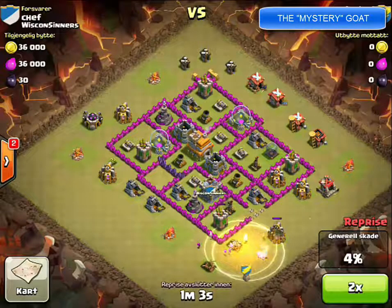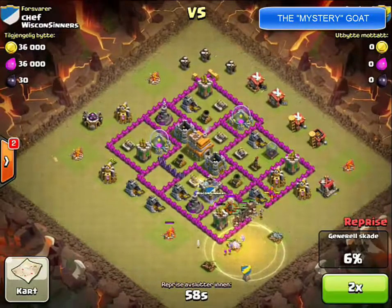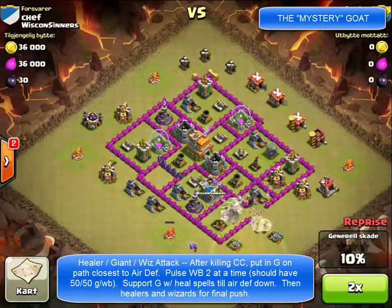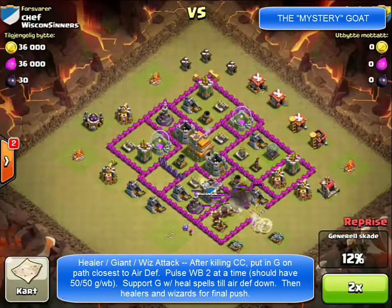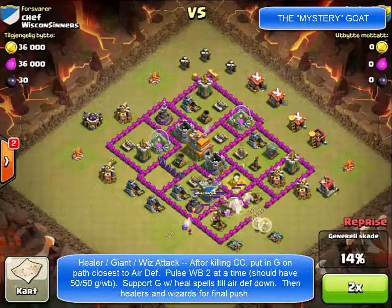After that, everything else is just a reactionary waterfall from those mistakes. Once the heal spells are down, the whole attack's gone. Because with this style of attack, what you want to do is: kill the clan castle troops away from the walls, put the giants in, heal-support with spells until both air defenses are down, then drop the healers with wizards and push through. That didn't work out in this case.